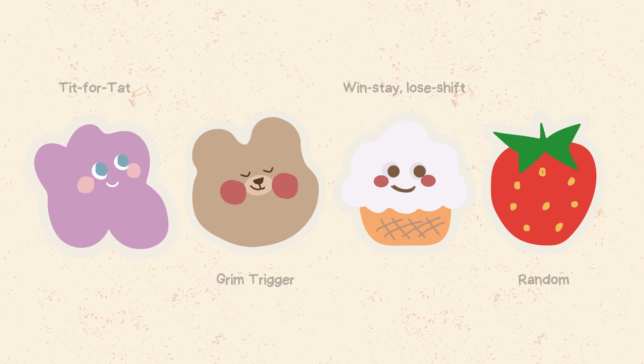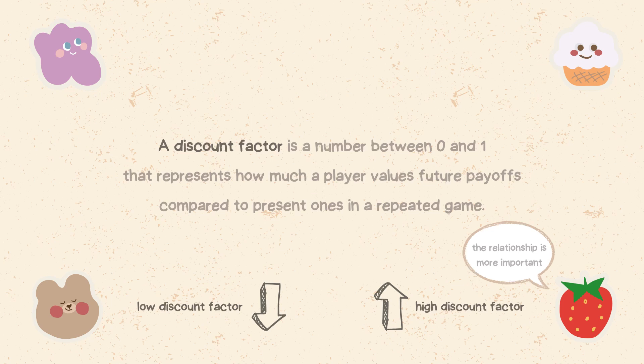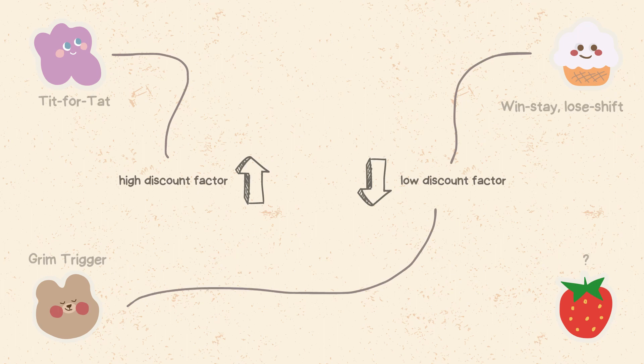So which strategy is better for playing an infinite game? There is no definitive answer. It depends on the nature of the game, the preferences of the players, and the discount factor. A discount factor is a number between 0 and 1 that represents how much a player values future payoffs compared to present ones in a repeated game. A lower discount factor means the player is more impatient and prefers immediate rewards. A higher discount factor means the player is more patient and cares more about long-term outcomes. Generally, tit for tat is more suitable for games with a high discount factor, where cooperation is more valuable in the long run. Grim trigger and win stay / lose shift are more suitable for games with a low discount factor, where defection is more tempting in the short run.